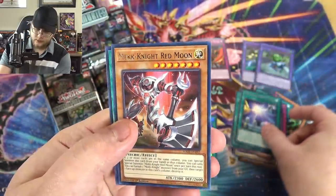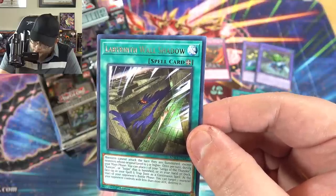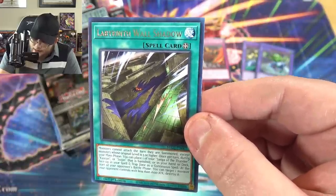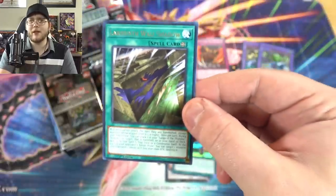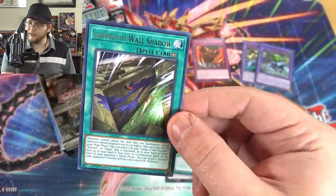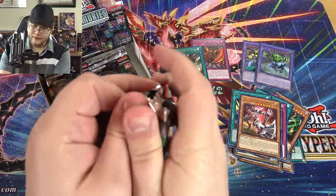I like these effects — I was hoping it wouldn't just be whatever. We have Photon Orbital, that's a pretty nice reprint. Imperial Iron Wall. Acilius the Sylvan High Protector — haven't seen that in a while, it's a pretty good one. Kalut, Cost Down, and Deep Dark Trap Hole — which I think is a pretty good reprint because of Trap Trick. Also Royal Decree, Overload Fusion, Treacherous Trap Hole, and Avramax. It looks like they aren't playing around here.